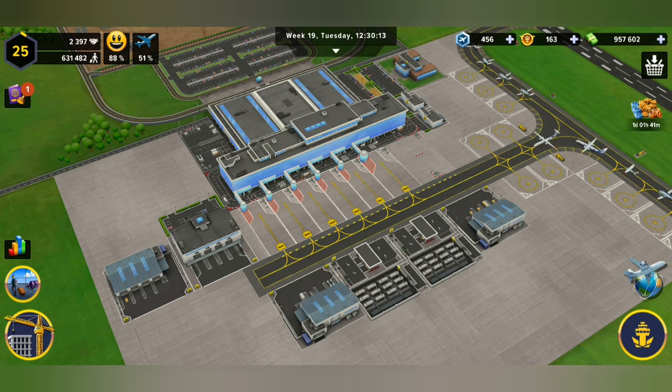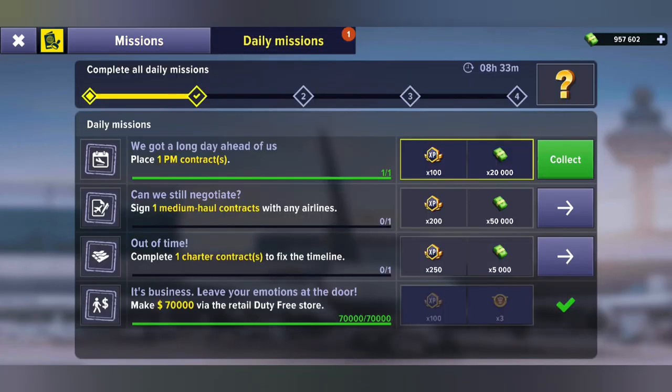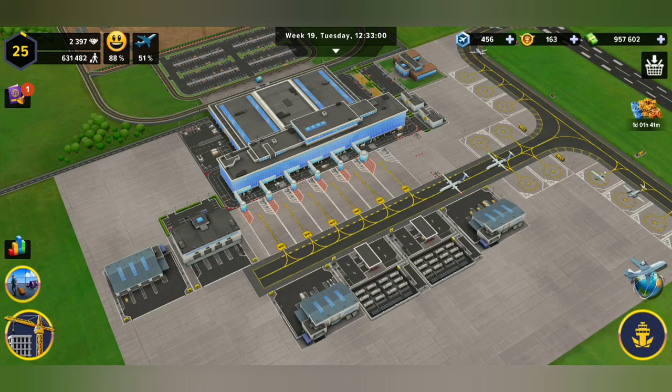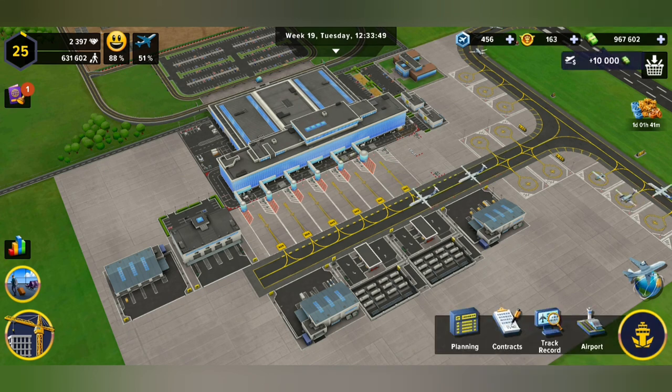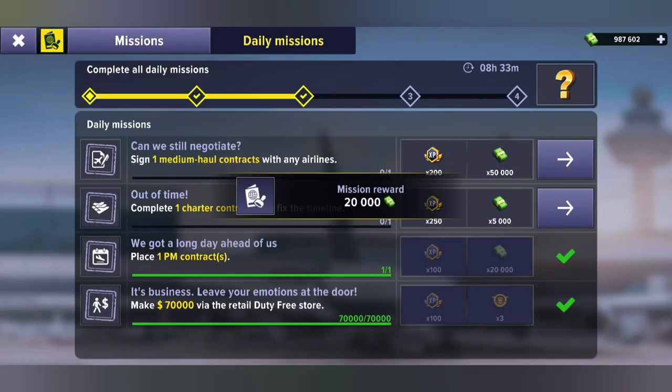I want to show you something else here — daily missions. We've got a long day ahead of us, so we placed the flight at 1 PM. The time is now right before 1 PM, so we can have that flight come in and we've completed that mission. We'll collect it.